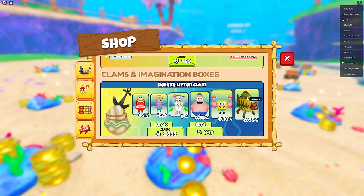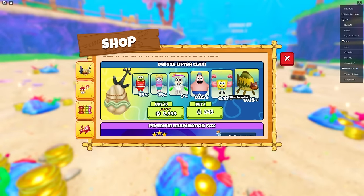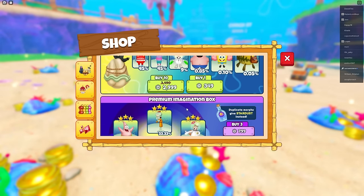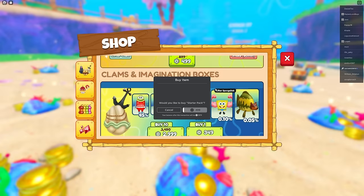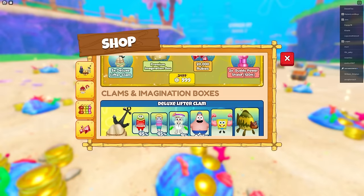No way - we got a sea bear! I gotta try to get that. We have the premium imagination box - not sure what that does. There's also game passes. I'll buy the bundle for 500 robux even though I already bought the boatmobile game pass.